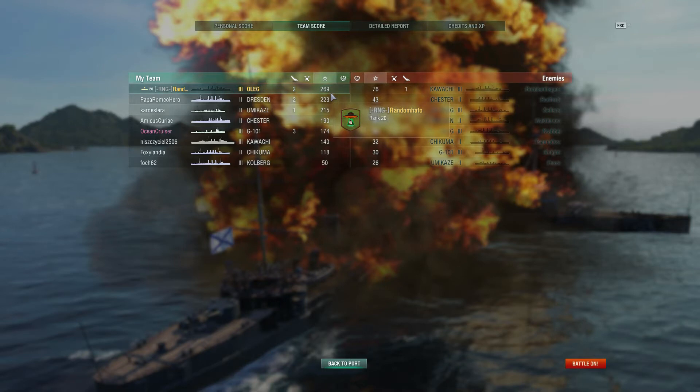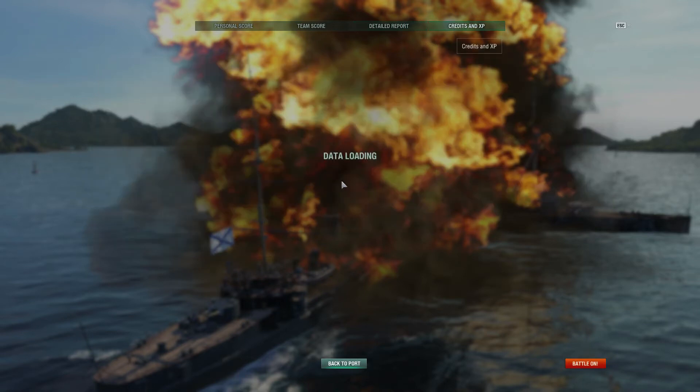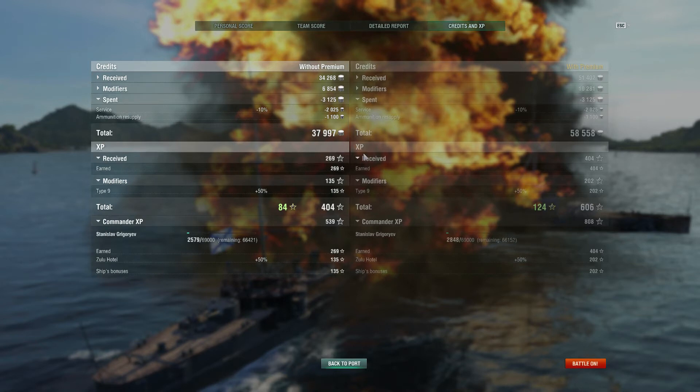41,122 credits, 404 XP, 84 XP. It's a tier 3 so let's not get too excited over the numbers. Team score: top of the tree — well, if I wasn't at least in the top two I'd really worry. Detailed report: not bad at all. We got 1614 ramming damage. Credits and XP — not running a premium account at the moment as I'm only on here for one day this weekend, so didn't seem worth it. 539 commander XP and 37,997 credits take-home.